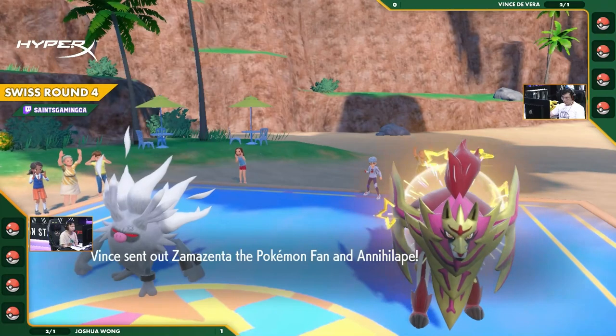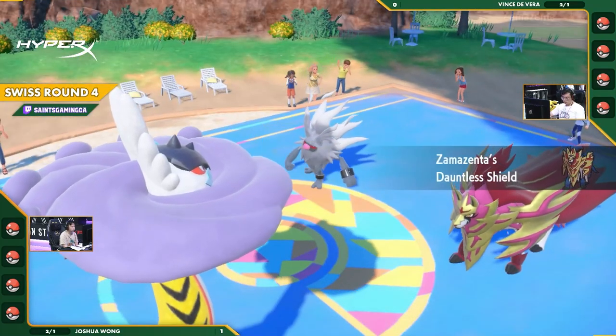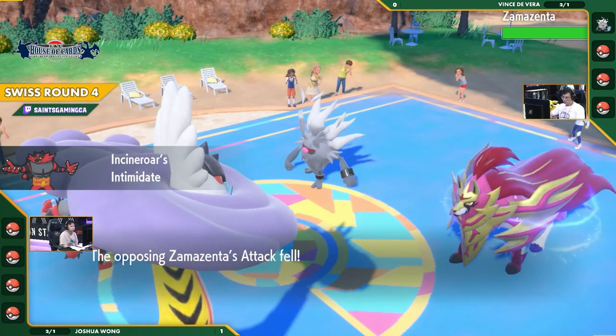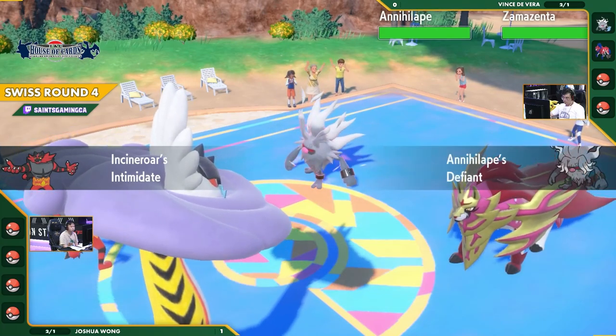But now as we're loading into our second match, leading with Annihilape with Zamazenta. This Annihilape is Choice Scarf Annihilape, which is very interesting. It has both Final Gambit and Coaching.